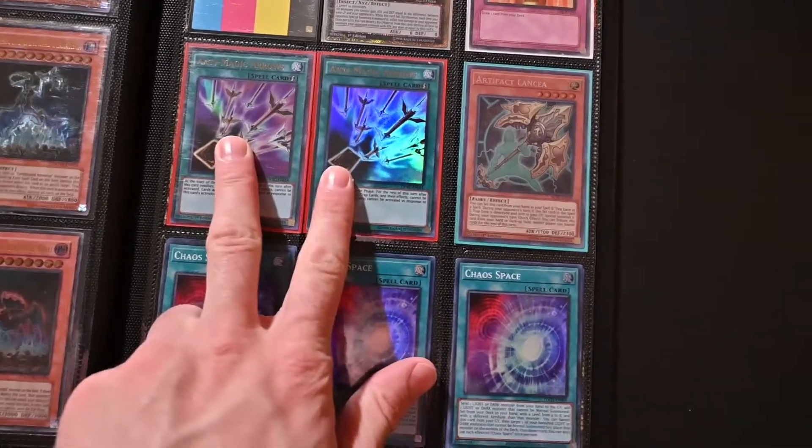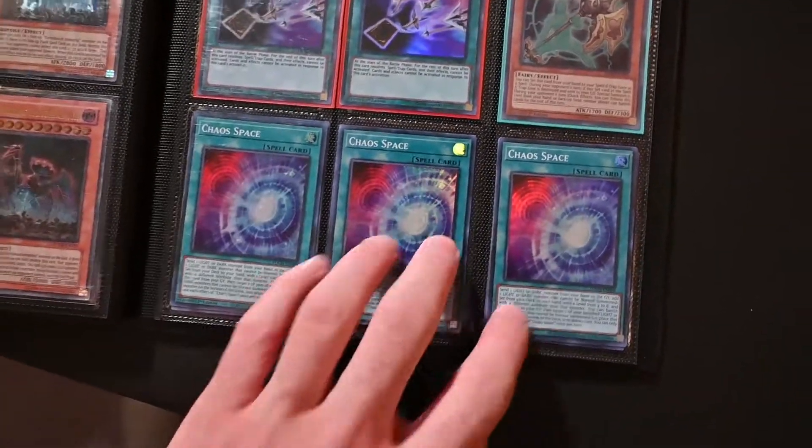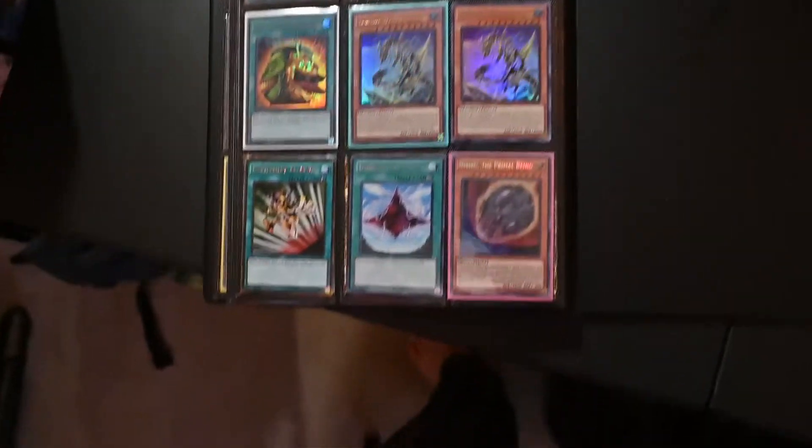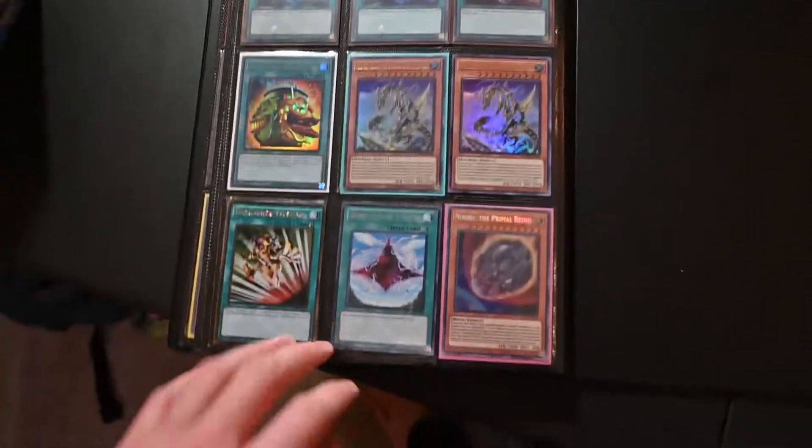These guys are a couple pennies each. Chaos Spaces — people are always looking for these, so there's always something to trade. Just a couple odds and ends in the back.